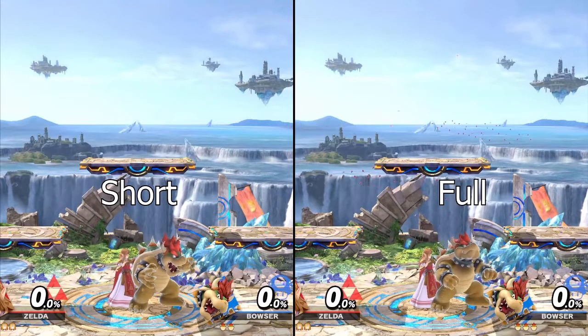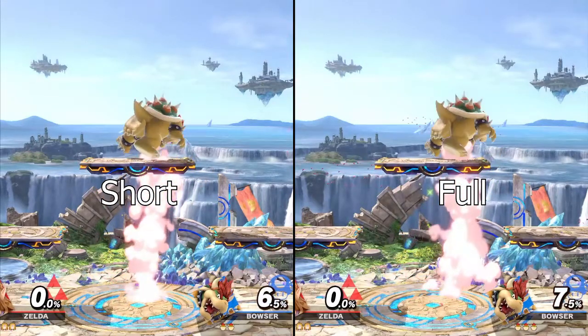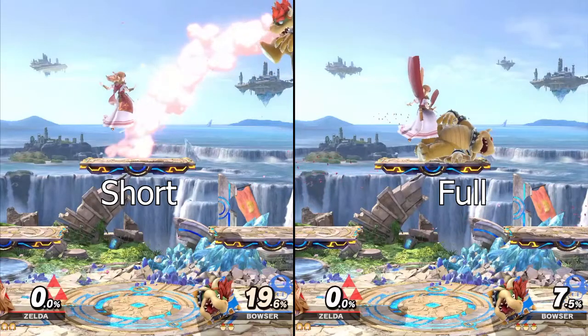For instance, you can see here that the Bowser at 0% is hit by both hits of the teleport only when shortened. I don't know if this is going to be practical or not, but it might be something to look into if you're a Zelda main.